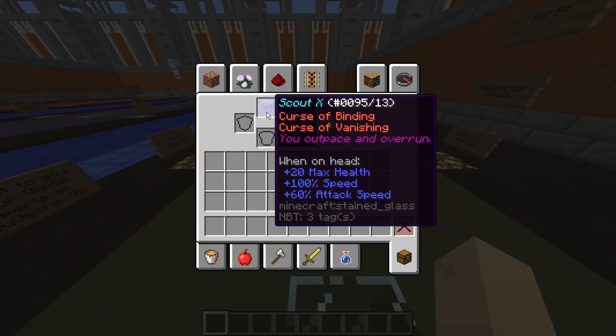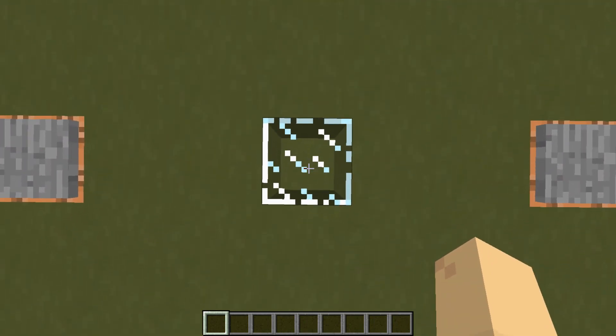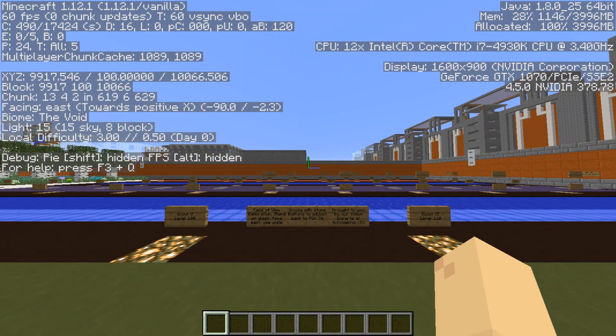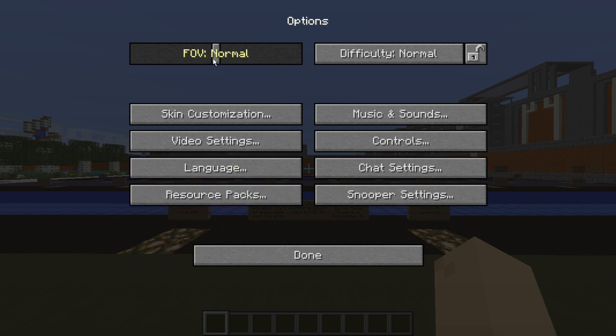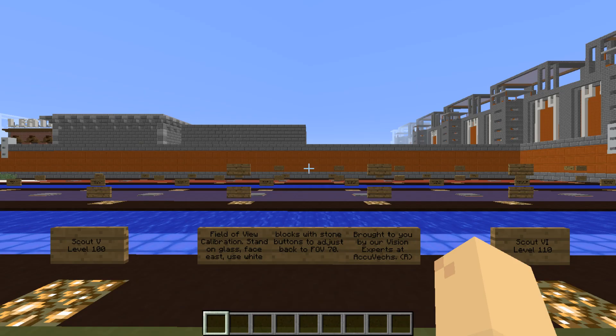So this is a scout rank 10 helmet — fairly powerful, lots of speed, makes you super fast — but you don't maybe like the vision. So you stand on here, right in the middle of the glass, look up, and look straight to the east. Where it says 'facing east' it's got the number — you can use 90 or negative 90 to calibrate. I can see the two little pillars over there with the buttons on them, so I just go to options, field of view, and ratchet that back down until the buttons are on the very edge of my screen.